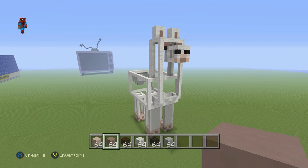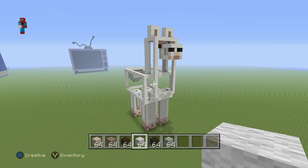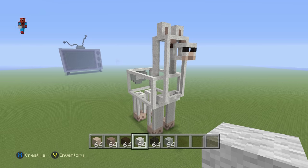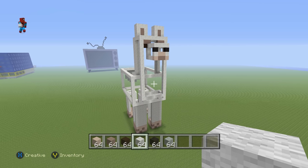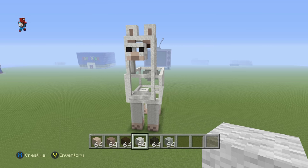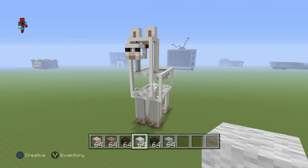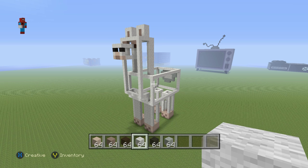Ladies and gentlemen, whether you realize it or not, that is the llama pretty much complete, because the only thing left to do — which is a bit painstaking but has to be done — is fill the entire thing in with white wool. Yes, it's going to take quite a while; the llama's quite big. But once it is filled in, your llama house will be complete. Go fill the entire thing in with white wool, and we'll be back. If you don't want to add the fancy stuff, you'll just be left with an awesome-looking plain llama.